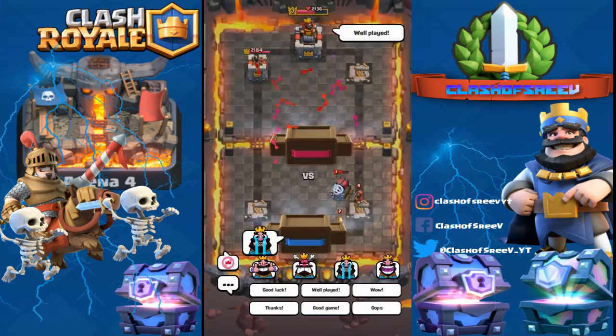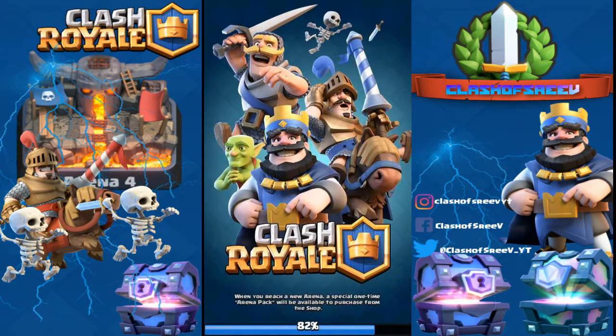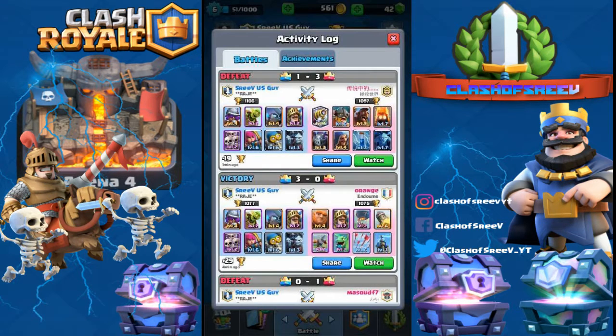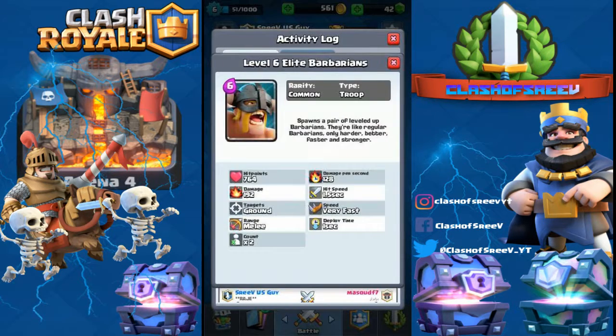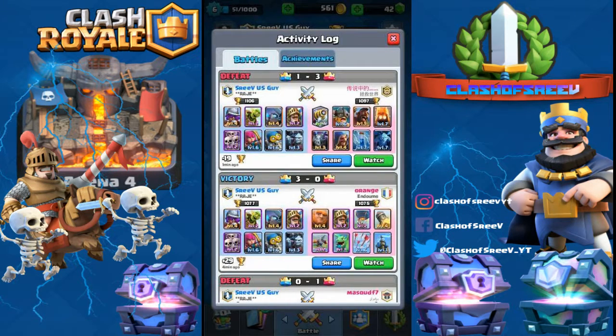Before doing another battle, let's check his battle deck. He has Sparky, Princess level 2, Mega Minion level 4, Wizard level 1, Allied Barbarian, Hog Rider, Fire Spirit, and a Lightning Spell. He has basically everything. We don't stand a chance against him.